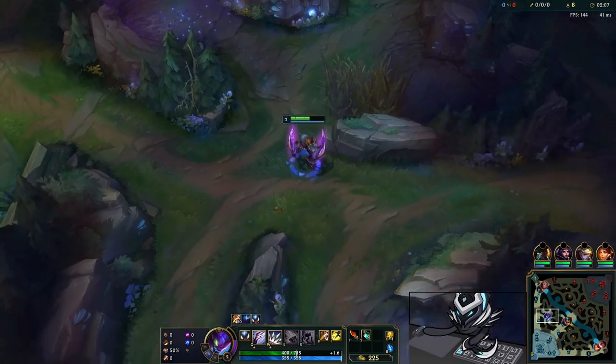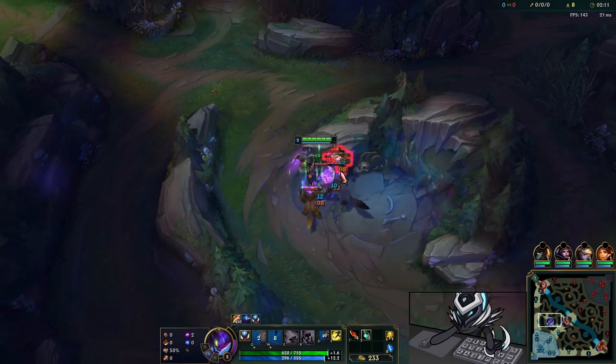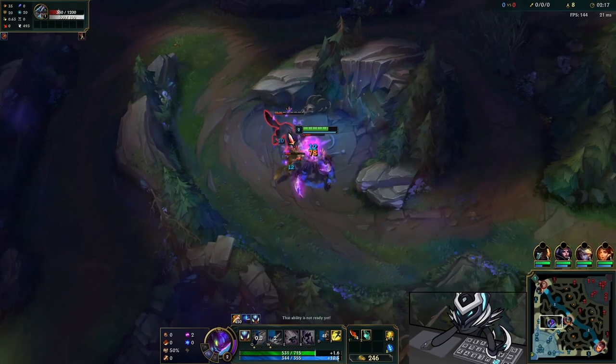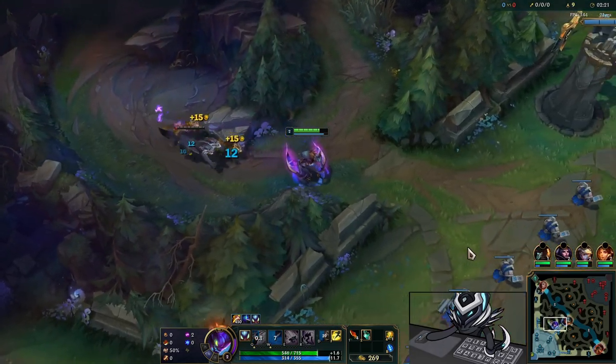I don't really feel like Absolute Focus and Gathering Storm are strictly needed, especially if you're going more into a bruiser build. But because I'm transitioning into an assassin build later on, I like them because they give you that bit of AD to let you clear camps faster and deal more damage with assassinations.